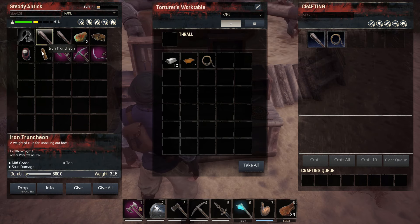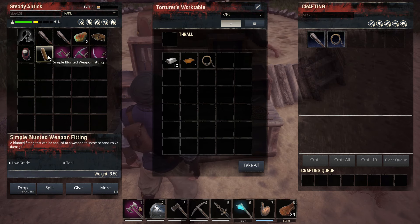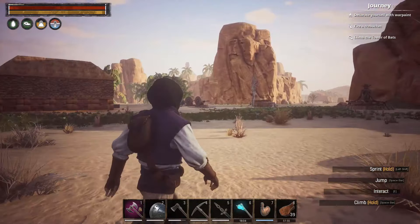I decided to skip the basic animal pen - which only costs 300 stone, 400 wood, and 20 twine - and go right for the reinforced one, since we'd just replace the basic one anyway given how huge these are. The reinforced version cost 50 brick, 60 shaped wood, and 50 iron reinforcements, so it took a while to gather. It's crafted at the carpenter's bench.